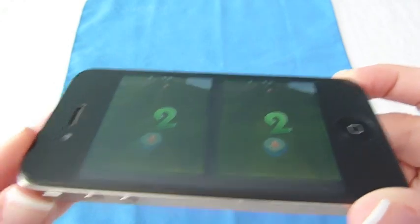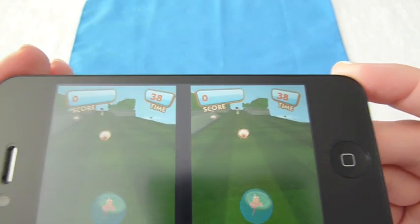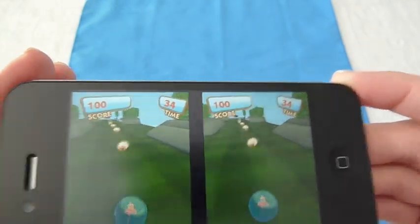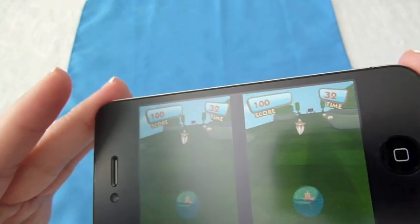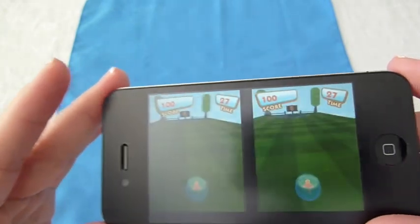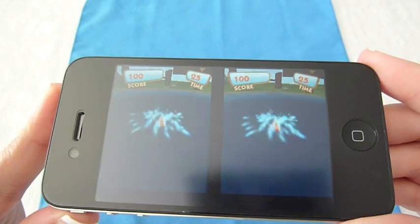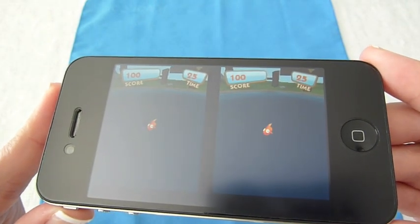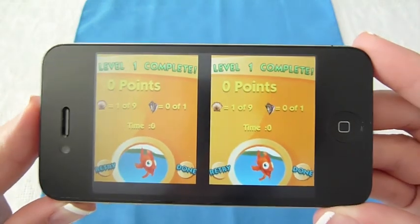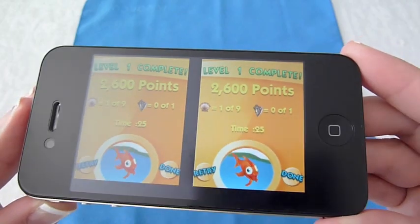It's a puzzle game in which you want to collect as many shells before you get to the pond and then make it on to the next level. There are 25 levels. Use your phone and just tilt it towards the shells. I'm trying to play through the lens of the camera, so bear with me. I didn't get as many shells as I wanted to, but I did end up in the pond. Pretty cool game — one of my favorites because it's fairly simple and easy to use. Children can play this one.